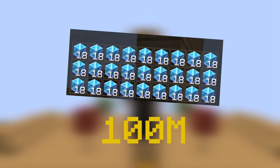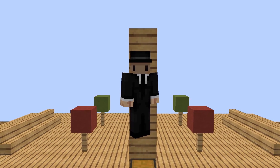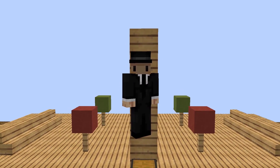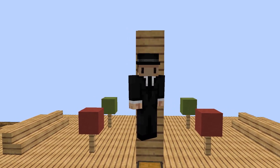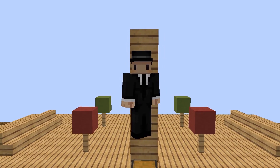This is 100 million coins worth of enchanted diamond blocks and this is a game of split or steal. The way this works is each player will have a choice between split or steal. If both players choose split they each get 50 million coins. If one player chooses split and the other chooses steal, that person will get all the coins. And if both players choose steal, none of them will get any coins.